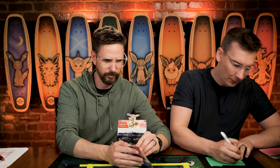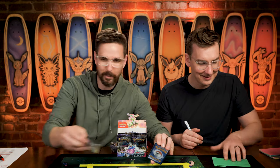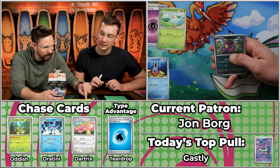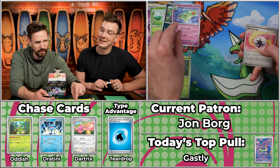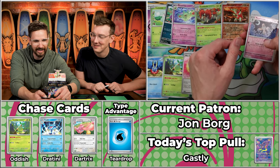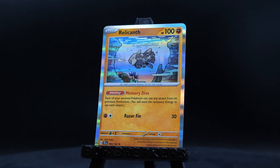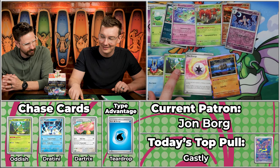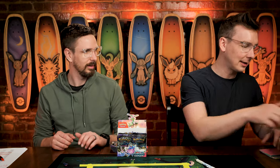Next up we have Jon Borg — they almost made it to the finals last season for last place. We've got Cottonee, Carvanha — like piranha but Carvanha — there's a car company called Carvana now that's all I think of. We got Ekans, Turtwig will score, Reuniclus, Mist Energy will score too, Sawsbuck, and the Relicanth. Five points for Jon Borg. We had the special energy, the chase card, the type advantage, and the rare — four different ways to score — still only five points, but well done.